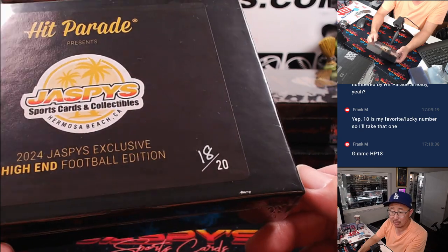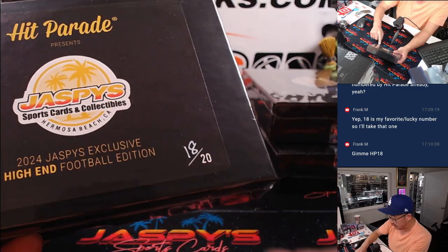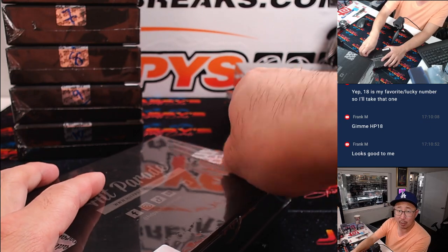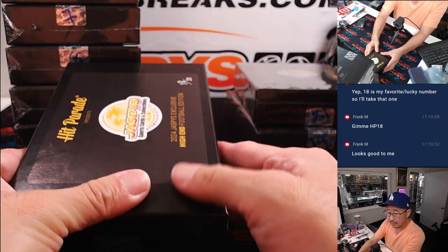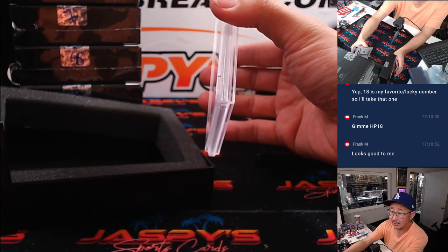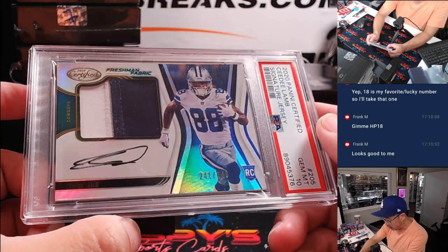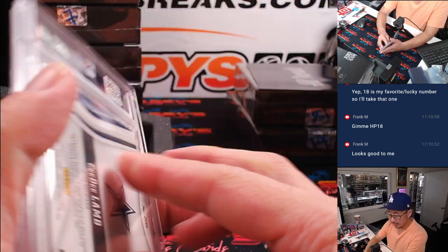Maybe Frank's lagging behind a little bit, but we'll wait. Looks good to you — thanks, Frank. Good luck. And if you happen to not be present, we're just going to do random.org. It's graded — that's a good sign. And it is PSA 10! PSA 10 Freshman Fabric CeeDee Lamb rookie patch and autograph, 241 out of 249 — two-color patch and autograph from Certified. Not bad at all.